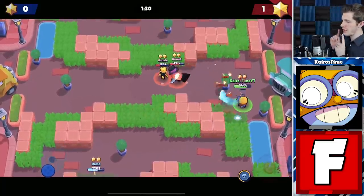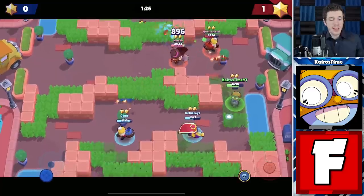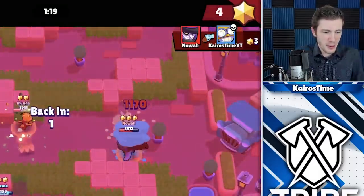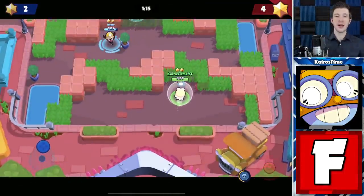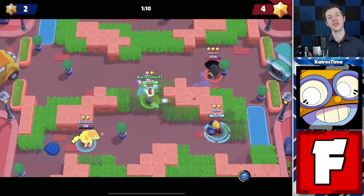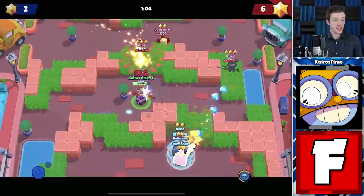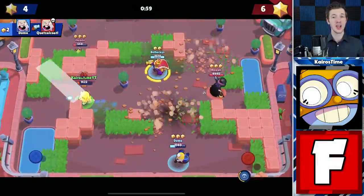I played Carl a ton on the map Layered Cake, which would arguably be his best map for Bounty because he's got lots of walls close up. But this map should have been a great map to try and push him in, and unfortunately he just struggles so much. It's so easy for you to keep your distance from him, especially as a Piper or a Brawler — the king and queen of Bounty. They're just going to be so far away from Carl that it's way too easy to dodge his shots.